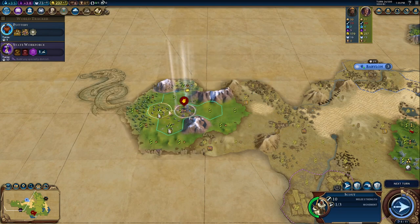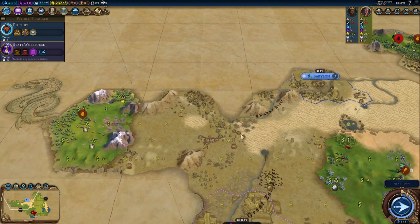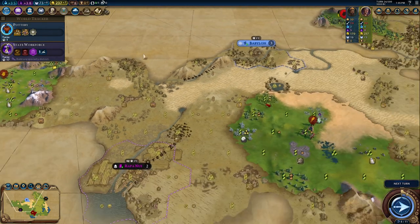I think that is another AI over there. The reason I can tell is those city borders are dotted, and the AI's are not.